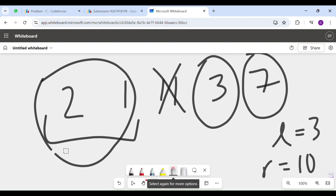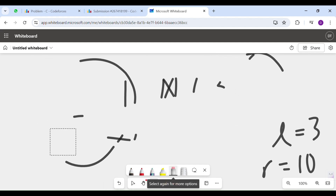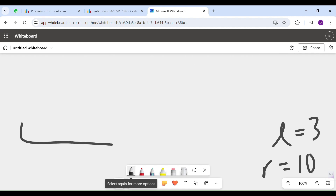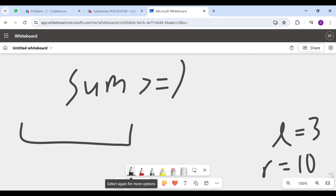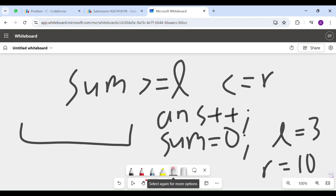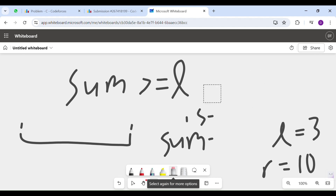A simple greedy strategy might seem like: keep on taking cards, and if the sum of the current segment is between L and R, that means it's a winning segment. So you increment your answer, reset your sum to 0, and continue the loop. The issue arises when your sum is greater than R — what do you do then?